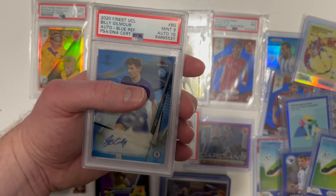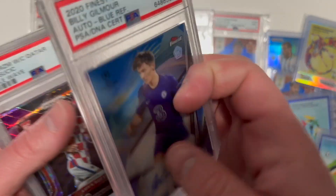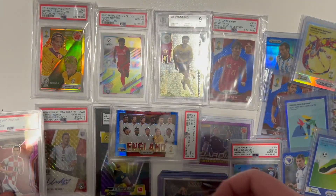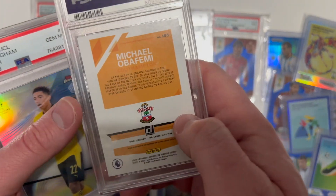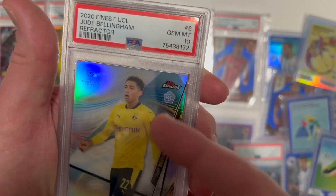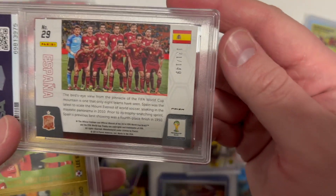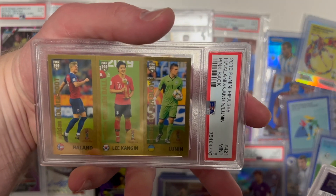Billy Gilmour, 9 Mint rookie card, 9 Mint on the card, 10 on the auto — I think he's having a hell of a year for Brighton. Numbered to 150. Luka Šušić rookie here, a Purple Wave numbered to 99, 9 Mint — gotta like that. Obafemi — this was his rookie card from Southampton, he plays for Burnley, been injured with a hamstring I think, but goes right to the PC. Jude Bellingham 10 Gem Mint rookie card — beautiful. And a 9 Mint red Prism from Spain numbered to 149. And look at this — a 9 Mint pink-back Haaland rookie sticker. Holy sh**, guys.